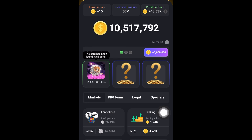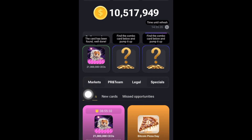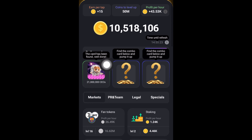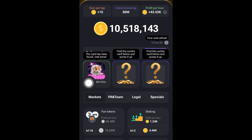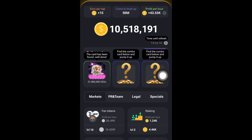The first card you want to get is from where it says Specials. Make sure you click on the white clock icon showing the time until refresh. Once you've clicked on that, go to Specials and purchase the card showing the timer. When you actually purchase that card, you get the first card.